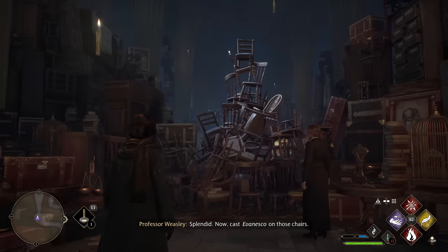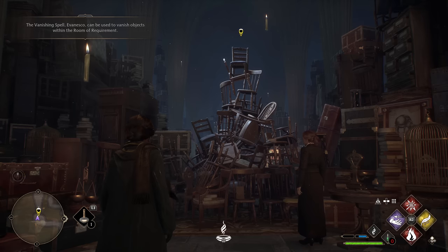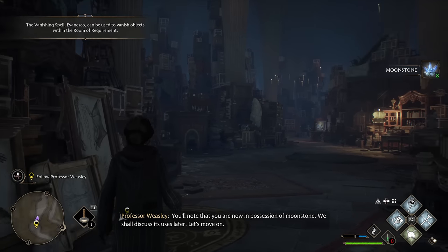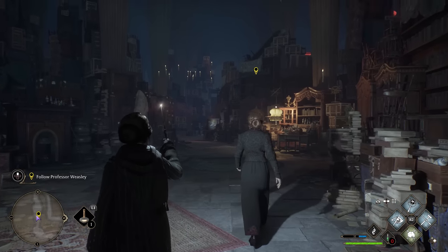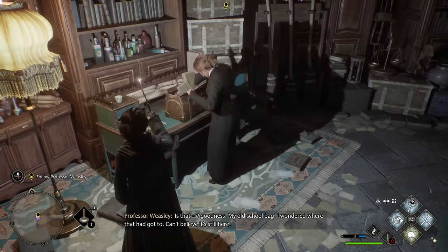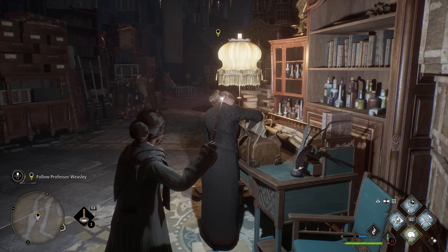Splendid — now cast Evanesco on those chairs. I'll put it on the second column at the bottom. Excellent work! You'll note that you are now in possession of Moonstone — we shall discuss its uses later. Let's move on. Lumos. Where in Merlin's name is that elf? It is quite dark back here. My old school bag — I wondered where that had got to, I can't believe it's still here. I'll just take a quick look at this. Give you an opportunity to explore on your own until we locate Deek.